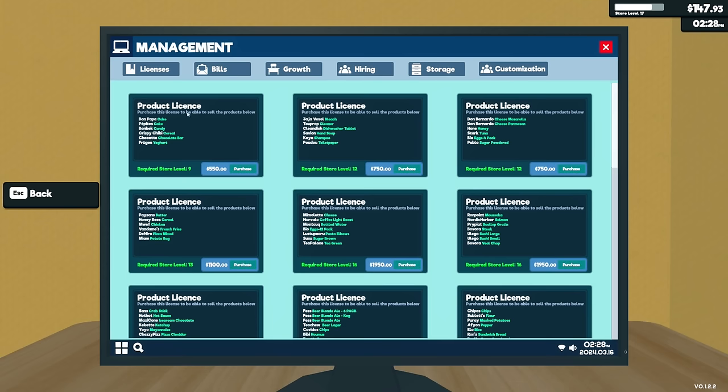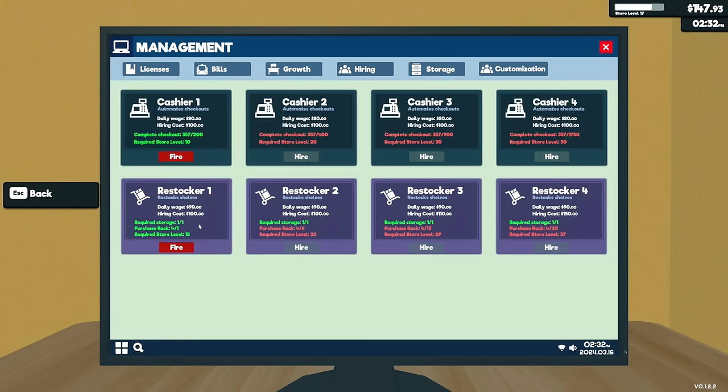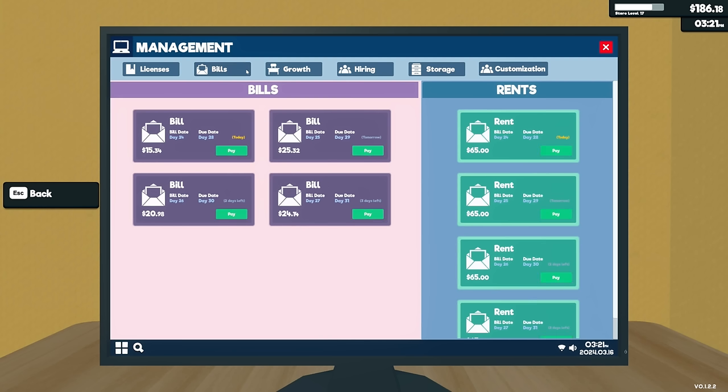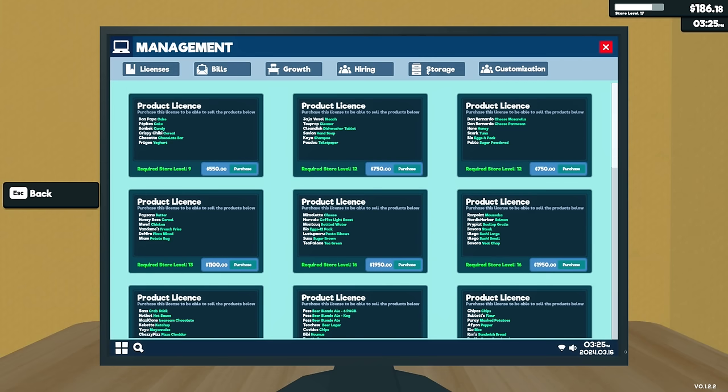Let's talk about the new person — our new hire. We have Restocker 1, which starts at level 15, requires one rack and one storage. For Restocker 2, you need to be level 2, have four to six racks, and one storage. Right now it doesn't require sections three, four, or five, but it might eventually.